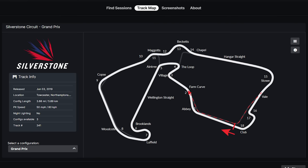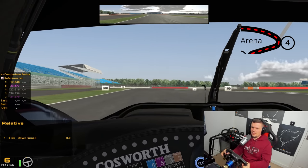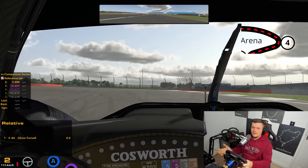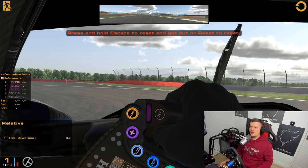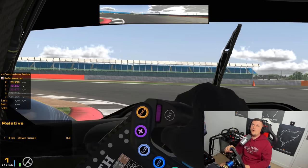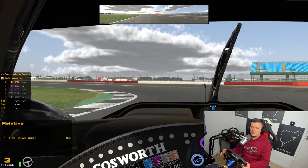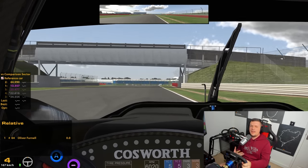Coming up next, number six is Turn 4 at Silverstone. Going through Turn 1, Turn 2, setting ourselves up for Turn 3, and then here comes Turn 4. If you are a single screen driver using a single monitor, you can't see the inside — it just doesn't exist. You've got this massive pillar. I can see it because I've got a triple monitor, but you just cannot see it. It's completely and utterly blind. Where's the curb? Where's the curb? Oh, there it is — and then you hit the curb and bang.